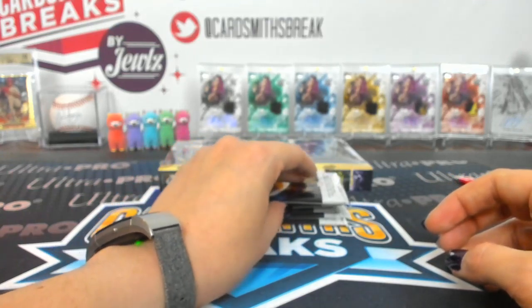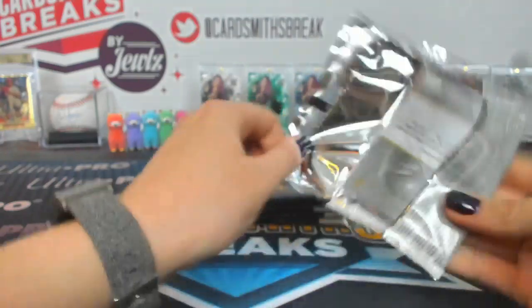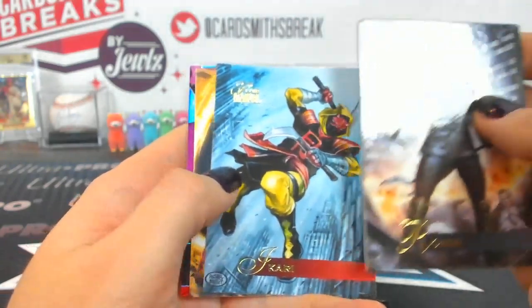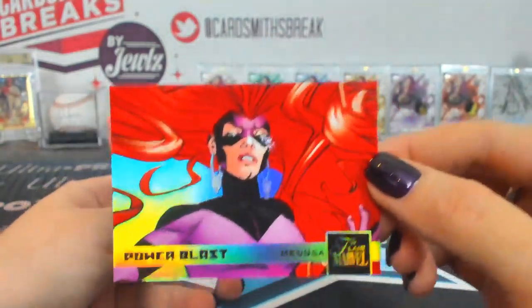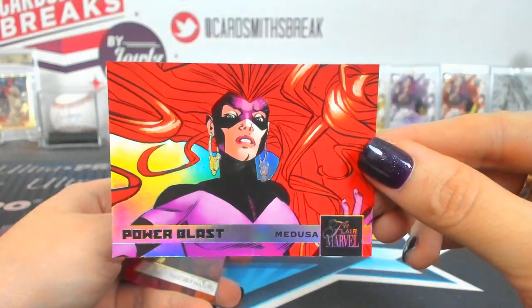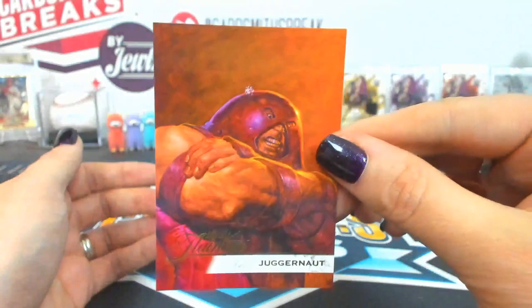Twenty-two is Byron. Ronan, Wonder Man, Icarus, Manifold. Power Blast Medusa — that one's super colorful. Medusa Power Blast. And a Juggernaut Flarium.